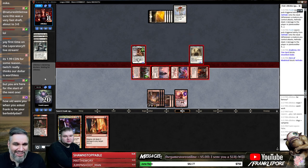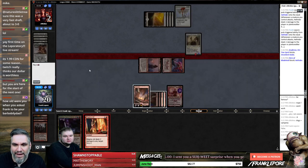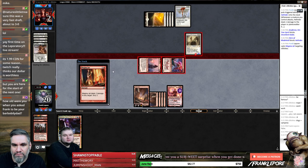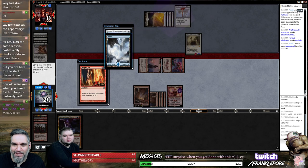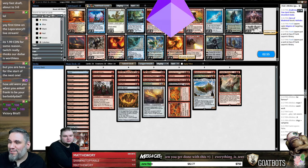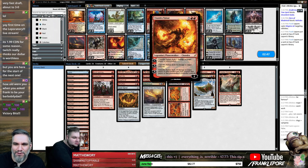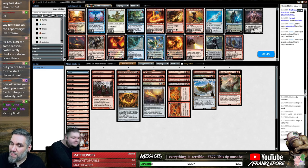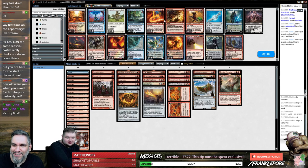It's 1.99 Canadian — Twitch really thinks our dollar is worth something. This is a human — oh, that's not a human, that's a spirit. My bad. I should say gotcha in the chat. I'll put both of these on top. You're dead. Thank you so much man, you are awesome buddy. As a blue-red deck I wish I had a way to deal with a Glorious Anthem but — victory bits, victory bits. Shut your mouth and eat some bits. No, it was close.